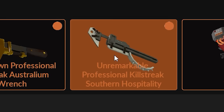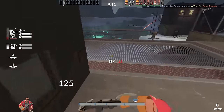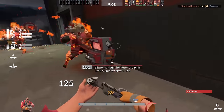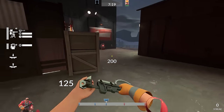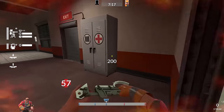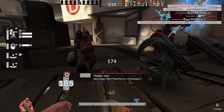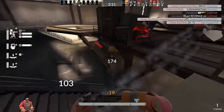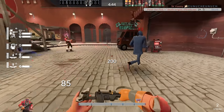But why not just use the Southern Hospitality instead? The only real downside is that you don't get random crits, which literally makes it a straight upgrade in community servers that have them disabled. And when you're a hop, skip, and a jump away from the resupply cabinet, getting set on fire by a flare or chased by a suicidal pyro is the least of your worries — so you might as well just take the bleed on hit just in case a spy gets close to you. Even though it's such a pointless upside, it's technically still better than the stock wrench in that situation.